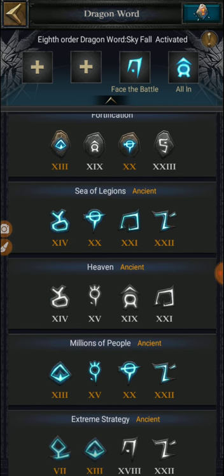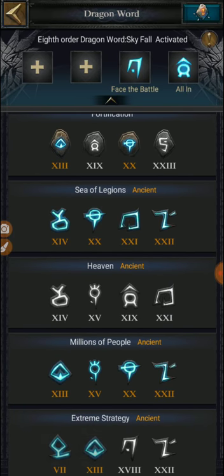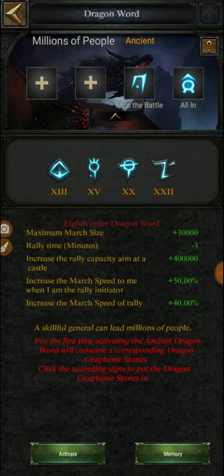There are two Eighth Order dragon words worth knowing. The first is 'Millions of People,' which increases your rally capacity to a castle by 400k. The rally time is also decreased by minus three minutes, and it adds 30,000 march size — very useful. You can equip that before you start the rally and then switch back to your attack dragon word once the rally has started.